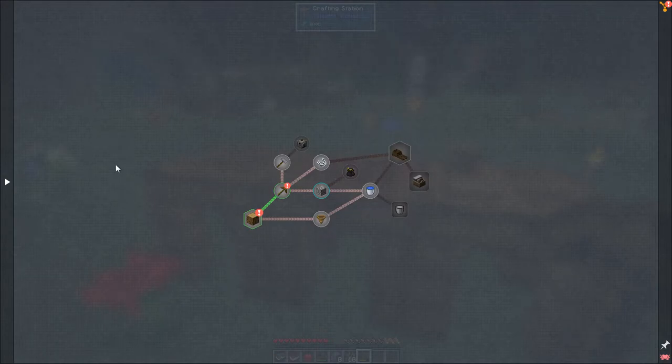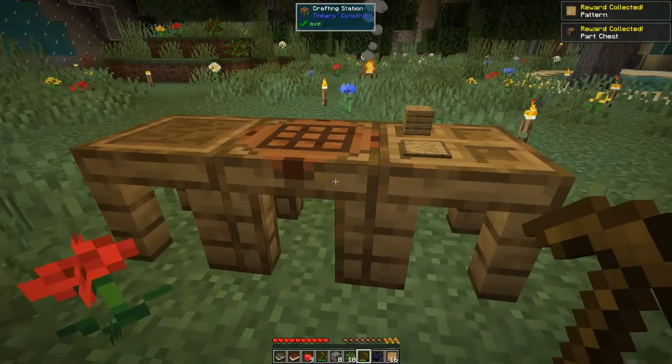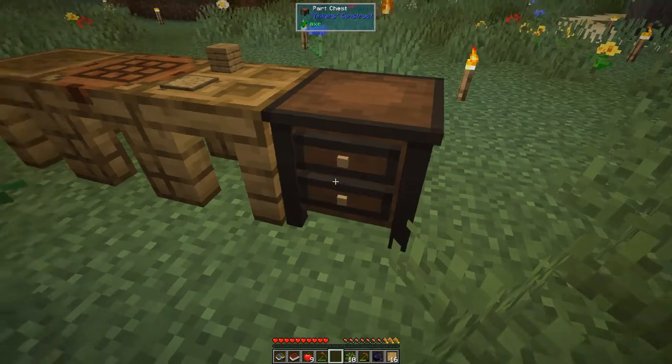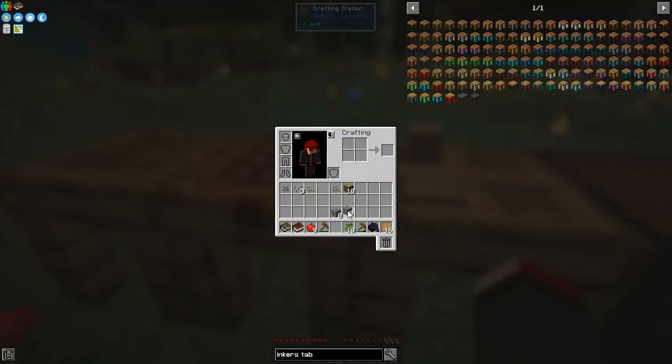Let's have a look at the quest book. The first thing to do — we've done already — was getting wood, so we get an apple reward and a random reward. Random rewards can be all sorts of things and quite often they actually unlock other rewards. Then we've done Tinker's Construct and made all the bits needed, so we get some more patterns and a parts chest. Let's put this parts chest down here.